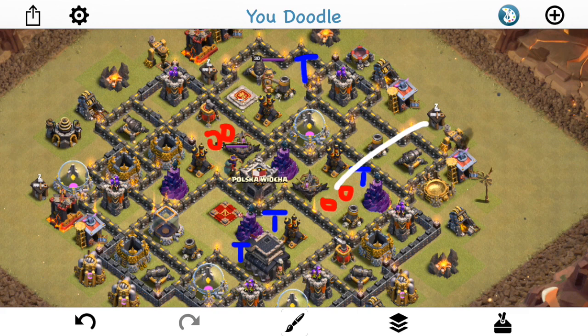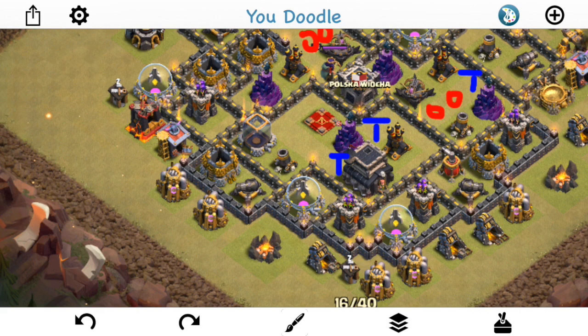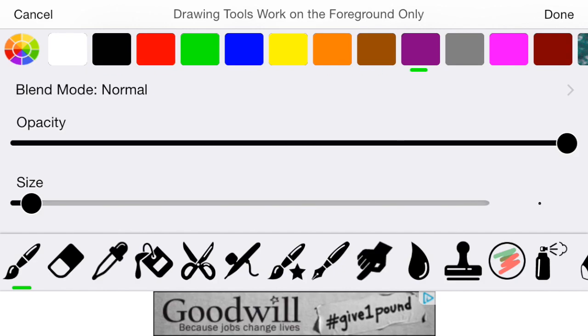One thing to avoid — which the first attacker actually did — is bringing a big golem-based kill squad into this base. By golem-based I mean multiple golems without a lot of DPS behind them. The first attacker, Karam, comes in at the bottom left and does a max attack, dropping some quakes. The max attack is a GolaLoon attack with two golems, some earthquakes, and most of your spells used in the kill squad — like a rage and a heal.